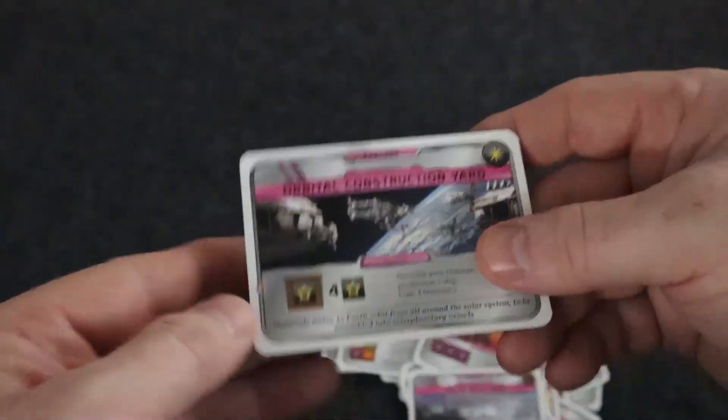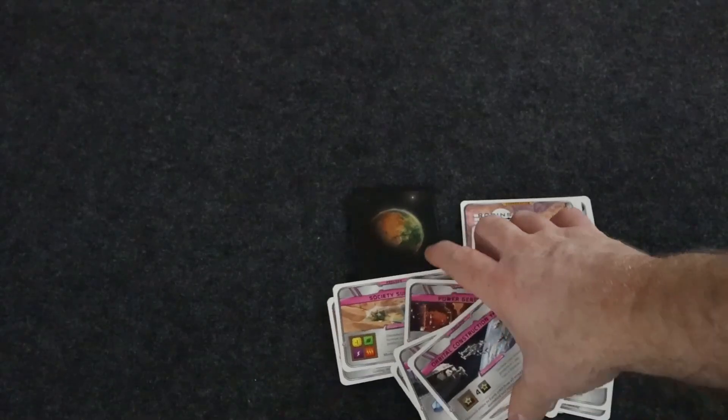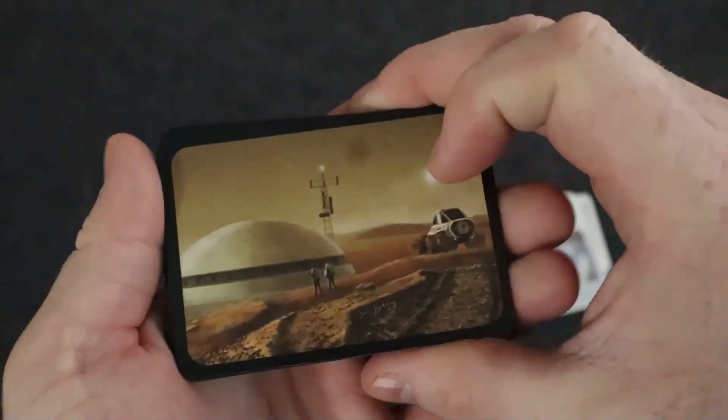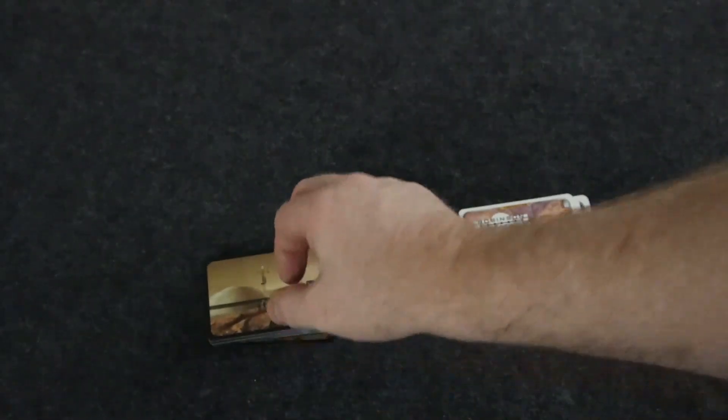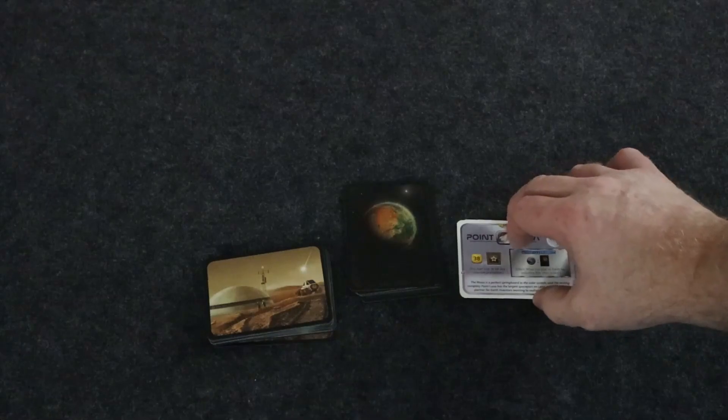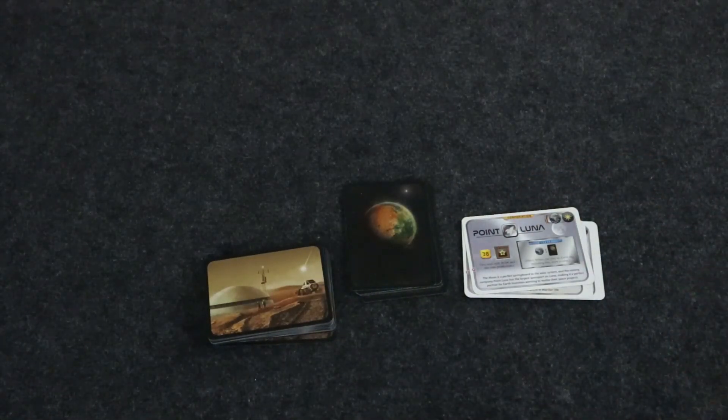To recap: you shuffle the Prelude deck, deal out four cards to every player, and each player picks two of those to use at the start of the game. Before the game begins all Prelude cards are played, everyone gets their bonuses, which gives everyone a jump-start and actually reduces the time the game takes.